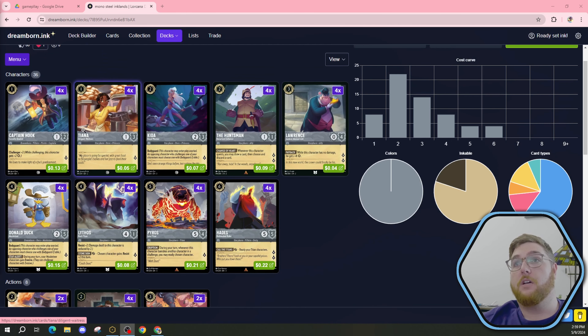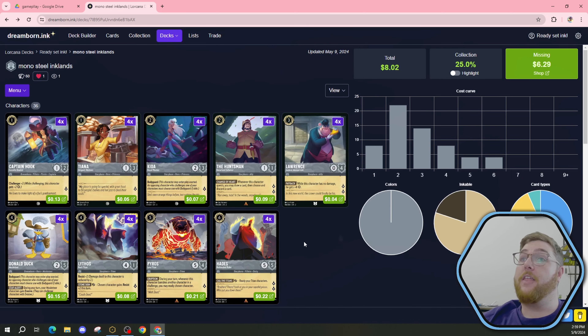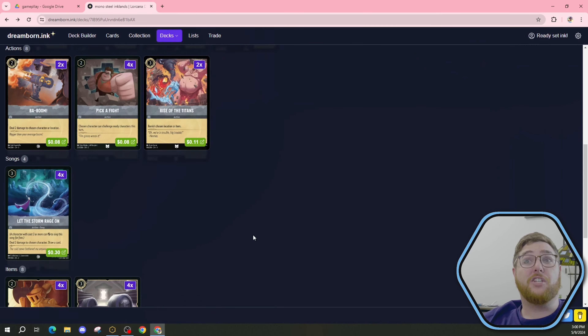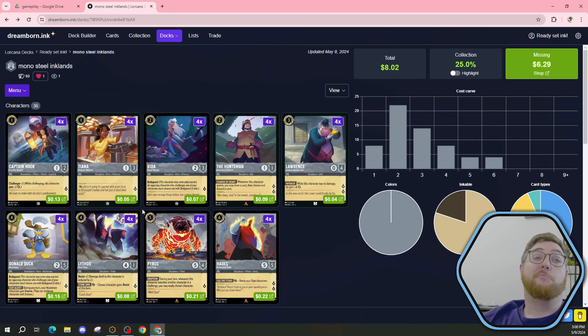We have plenty of one drops — four one drops. Then it gets into the two drops. We have Warrants the Manservants for aggro, and then it gets into our Titan package. What does Hades do? Exert — ready your Titan characters. That's cool because we have two Titan characters in steel: Lithos and Pyros. Pyros is a big boy. Pick a Fight, Rise of Titans. We got Mouse Armor, Maui's Place of Exile — plenty of resistance, plenty of memes.